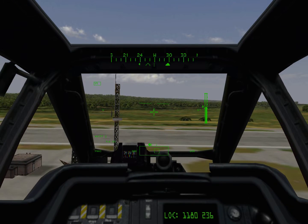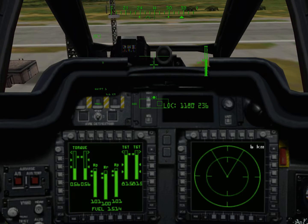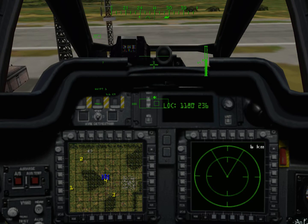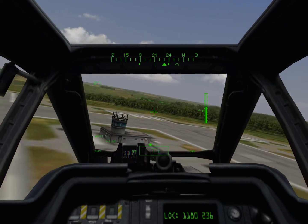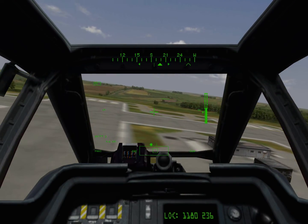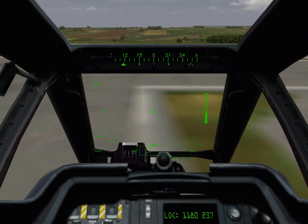All right, pilot. Weapons are hot. Fly towards waypoint number one. Stay as low as you can and keep your speed between 50 and 100 knots. Once there, put the helo into a hover near the waypoint. Once you have arrived, press the Shift-C key for further instructions. To repeat an instruction, press the Shift-D key.